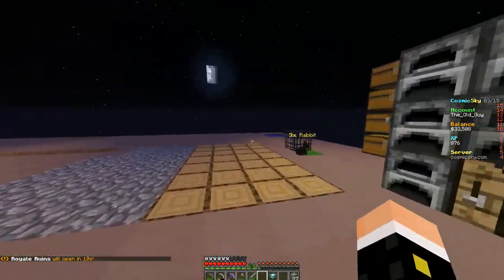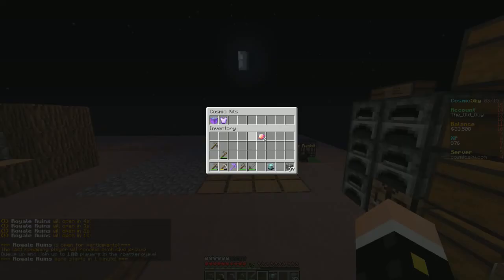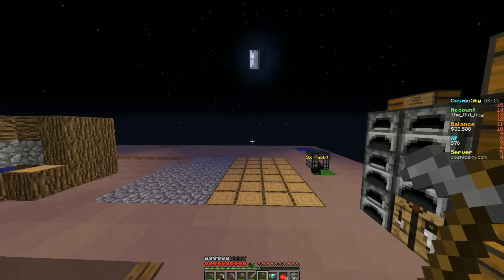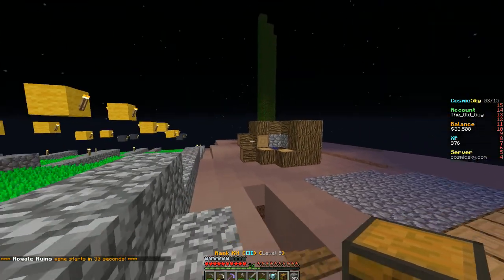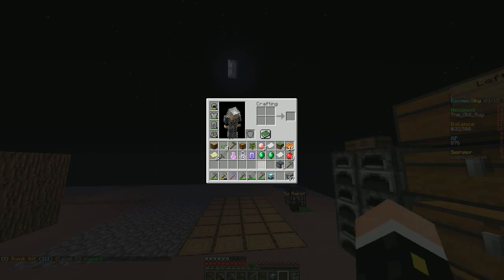$750,000 — alright, hopefully we'll get there. Let's go ahead and get our kit — starter kit first, and now the rank kit, first pull of Rank 3. Come on, give me something good! What did I get? I get a box with the rank kit — 3, 2, 1... Good grief! 6 rabbit spawners — that's crazy! 2 stone repair scrolls, another stone sword, potion of regeneration, 50 XP, chain leggings with fire protection 2.